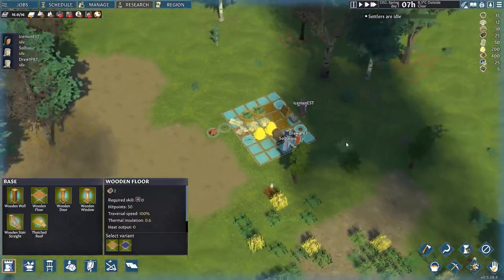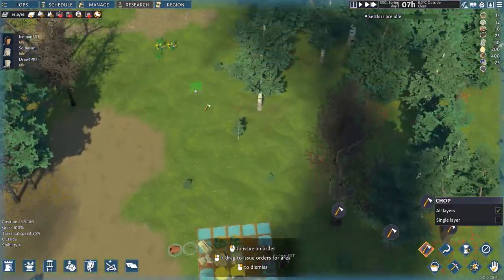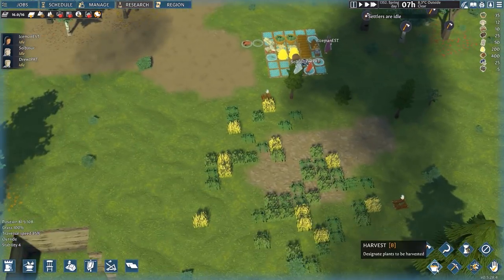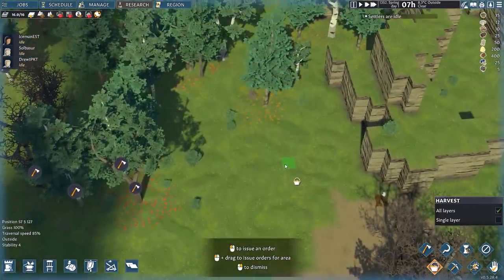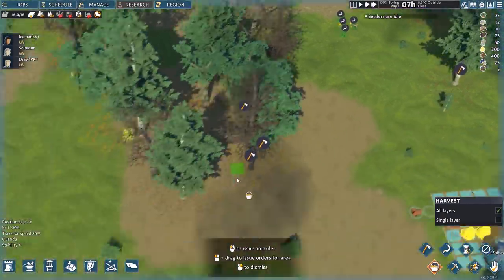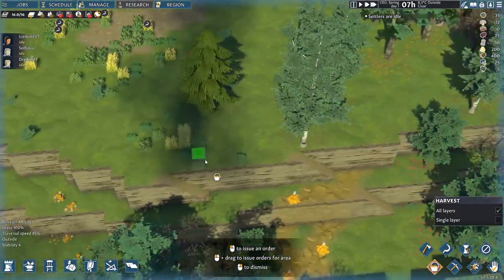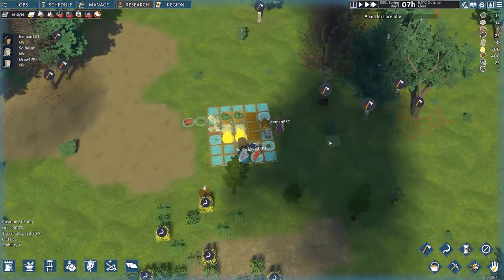We'll also go ahead and chop down a few trees so we can have more lumber, and maybe harvest some hay and tall grass. Any food sources nearby? Not really. There are some herbs over here that could be useful, and some mushrooms, but not a lot in the way of food. So foraging is going to be a little rough for us.